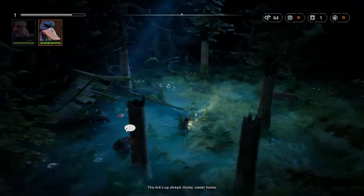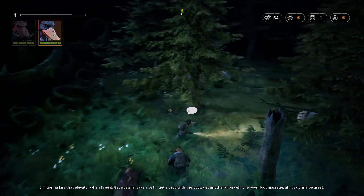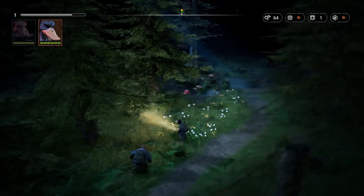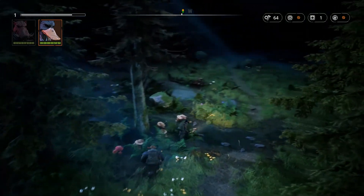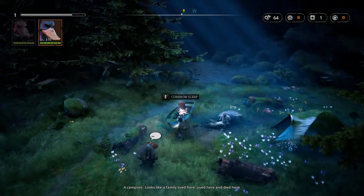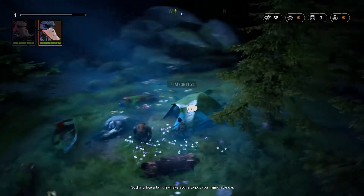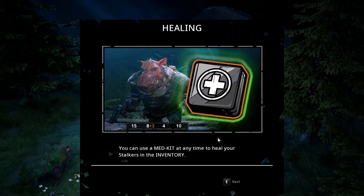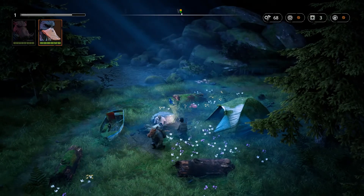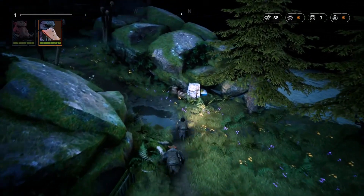The ark's up ahead - home sweet home. "I'm gonna kiss that elevator when I see it, get upstairs, take a bath, get a grog with the boys, get another grog with the boys, foot massage - it's gonna be great!" Duck waiting for a foot massage - that's a first. The campsite - looks like a family lived here, scraped here, and died here. "Nothing like a bunch of skeletons to put your mind at ease." Healing tutorial: you can use a medkit at any time to heal your stalkers, and healing outside of combat always refills you to full health.